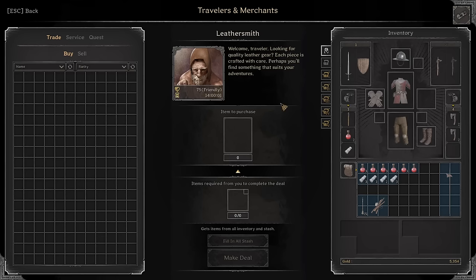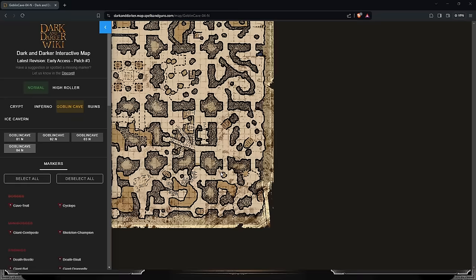One-Eyed Foe: Kill one Cyclops and you get a gold bag. Not super easy, but learning Cyclops isn't that hard.